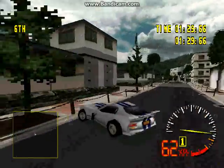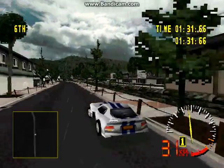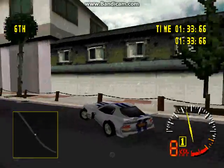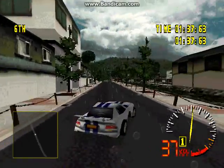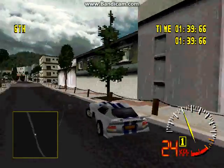Kind of pick a wall to go to and then just whip your car around. Once you get used to it, you'll be able to do it tighter and it's easier to do it with cars with high acceleration. Like, see, that was pretty tight.